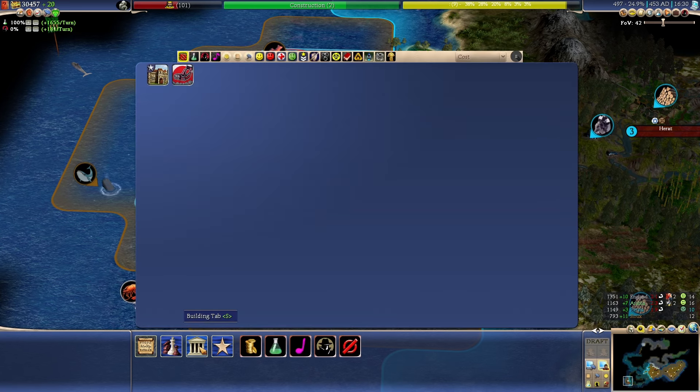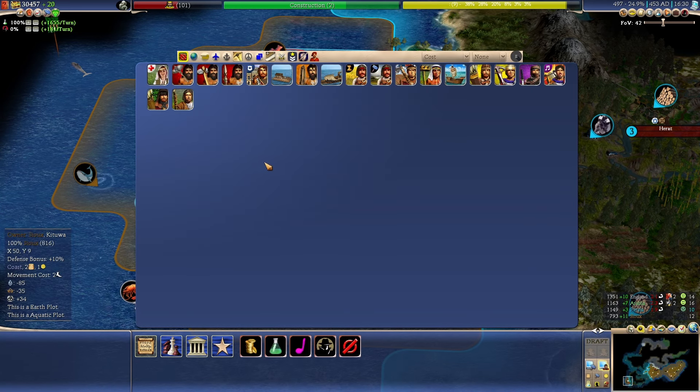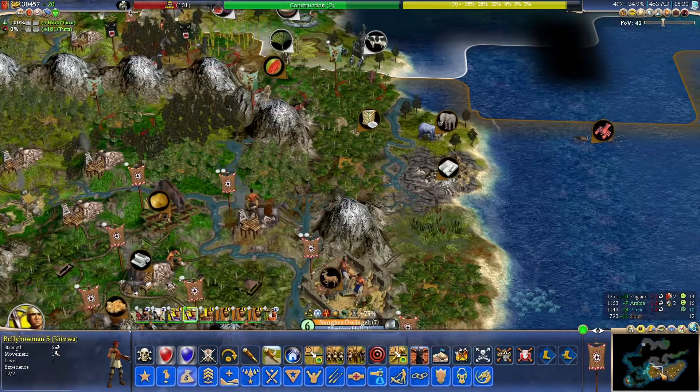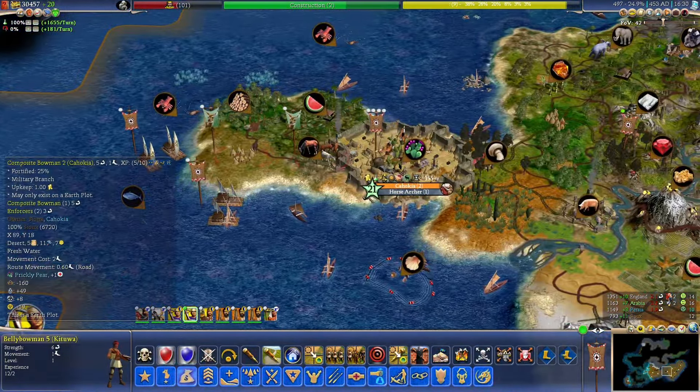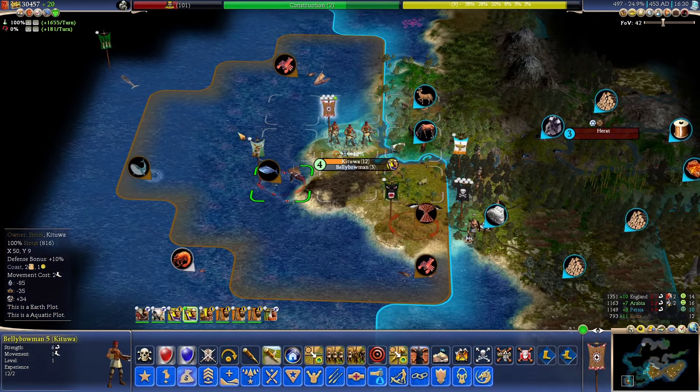All the way in the west, another unit or two probably wouldn't hurt. Let's get another belly bomb in here — that won't hurt. That changes Cahokia to three units instead of four.